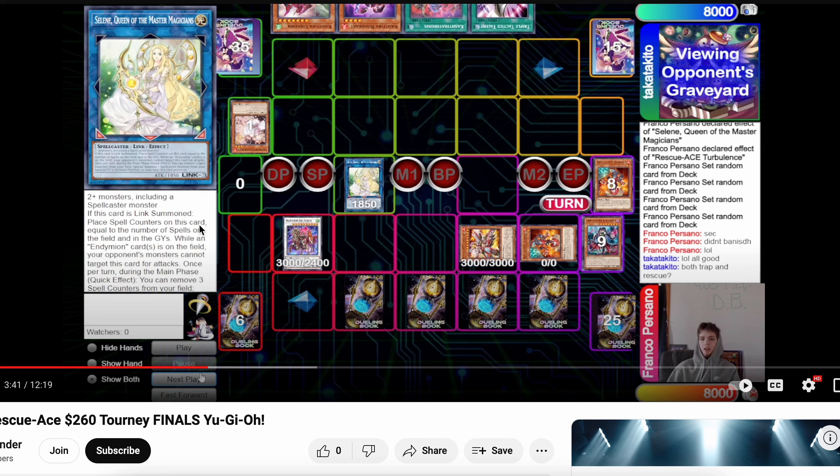The Rescue-ACE player ran first and got one-for-one'd on the Sinful one. The Rescue-ACE player has zero cards in hand, but they have set four: Rescue Emergency and two traps — Baron and Turbulence Hydrant — and a random Saline they decided to keep. In the graveyard there's a Preventer, and in the banished zone there's a Hydrant and an Airlifter, so they can rescue their Preventer.